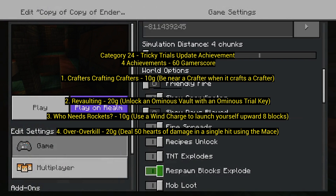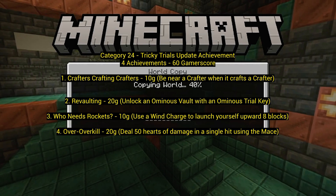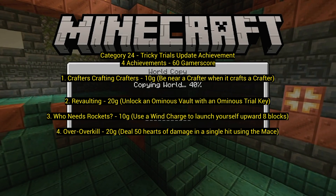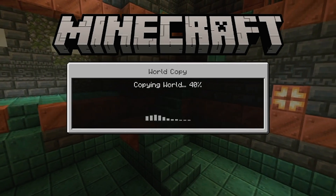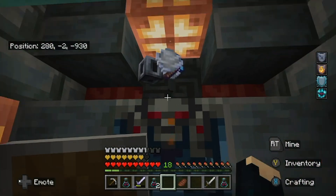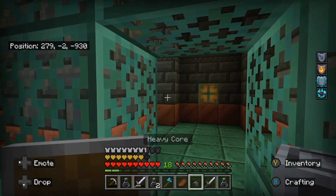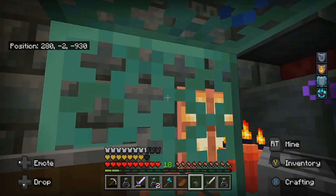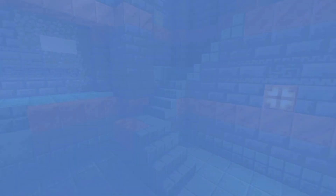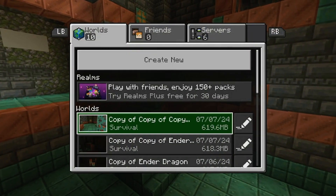Number 4: Over Overkill — deal 50 hearts of damage in a single hit using the mace. This was so irritating I almost gave up, but it really was not as hard as I thought. To get a mace you need a heavy core, which you only get from an ominous vault after you drink the ominous potion, plus breeze rods. Once you have a heavy core and a breeze rod, put them together and you have a mace.